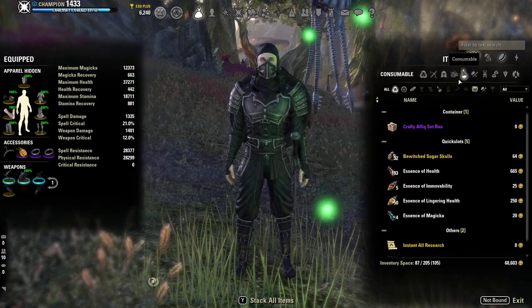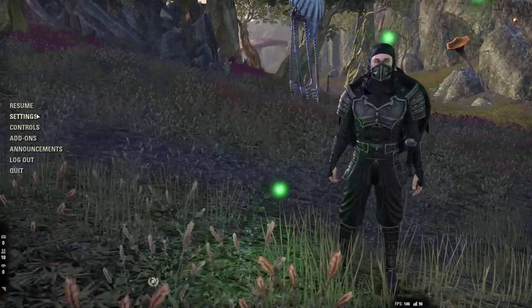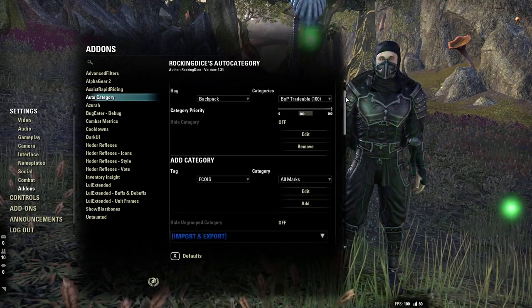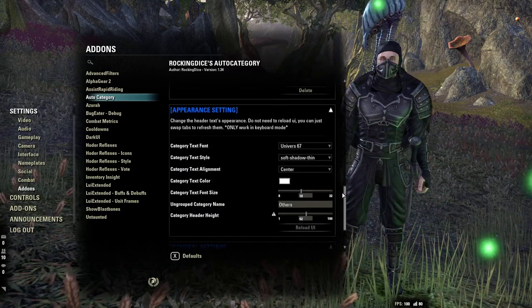Auto Category just basically organizes my inventory — crafting, containers, it organizes everything by sets and stuff like that. Pretty useful add-on if you want your inventory managed. These are just the settings I have — nothing too crazy.